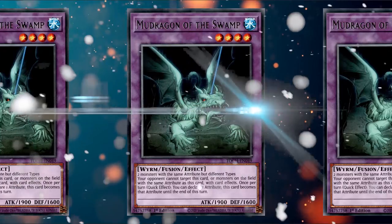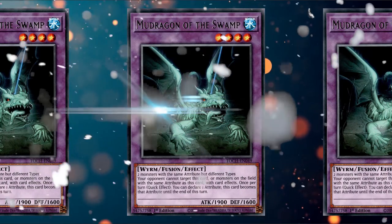Moving on, we have probably the second most generic — if not the most generic — Super Poly target in the game depending on the situation: Mudragon of the Swamp, the level 4 fusion monster. It just needs two monsters that have the exact same attribute but different types. For example, playing against Tri-Brigade, if your opponent ends on Apollousa and Ancient Warriors Dragon Lord, you can fuse both since Apollousa is Fairy and the Dragon Lord is Beast-Warrior — different types but both Wind attribute. This lets you break multiple interruptions. When summoned, Mudragon can change the attribute of every monster on your field, and your opponent cannot target monsters sharing that attribute.